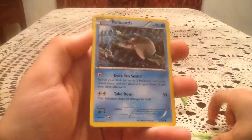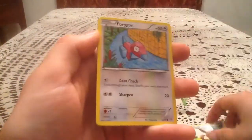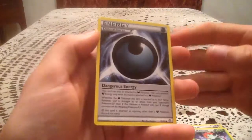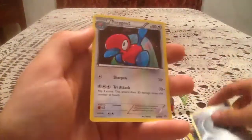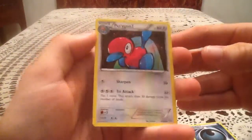Anyway, we have a Combi, Relicanth, Meow, Eevee, Porygon, Belosum — very nice, I don't think I got Belosum yet so nice to see that. Dangerous Energy, there's another new one for me. Got the reverse of this for my pre-release, have not gotten that regular energy yet. Well, I guess it's a special energy, but you know what I mean. And we have a Porygon too.